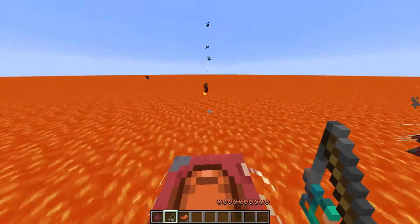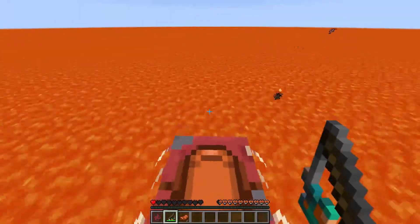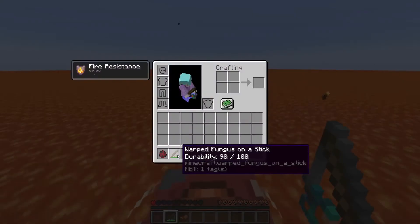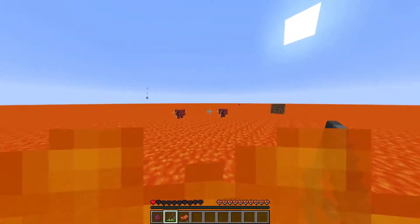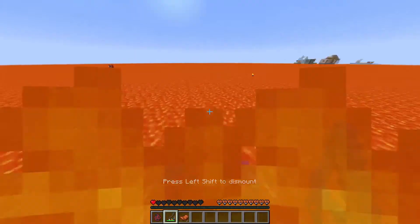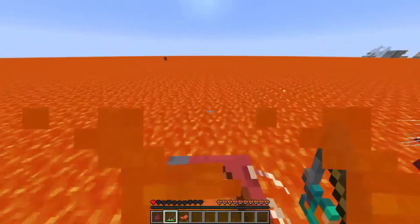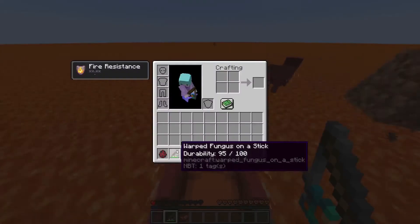Let's try it in survival. So boosting means you will travel faster — to boost you just right-click, and whenever you boost you feed a little bit of the warped fungus to the Strider, and it will take away 1 durability.